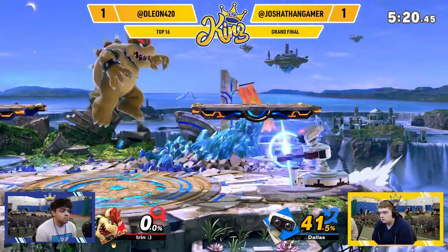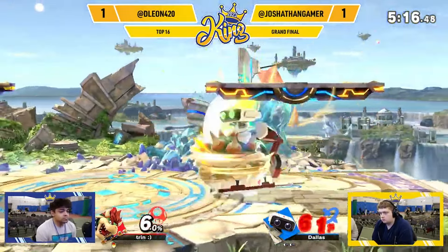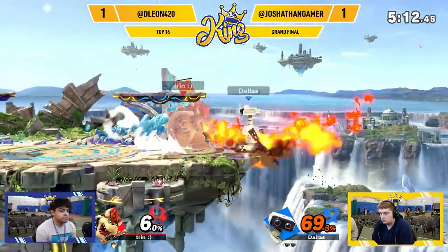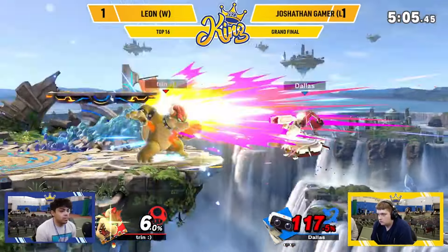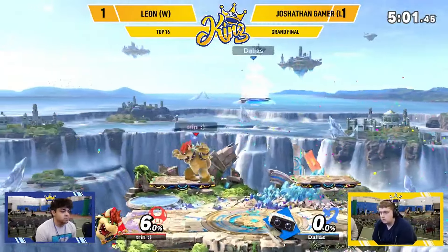These back air call-outs have been all day — he has not missed. Gyro coming back — gyro jumpscare on Leon coming from behind. Rolling in there, he can avoid the flame breath, unfortunately getting all that damage. 117% — Jostin trying to make it back to ledge, trying to avoid that forward air, but unfortunately going to get called out by it. Really solid edgeguards.